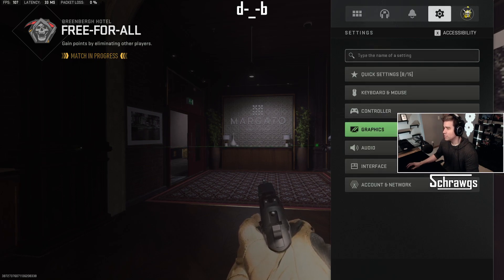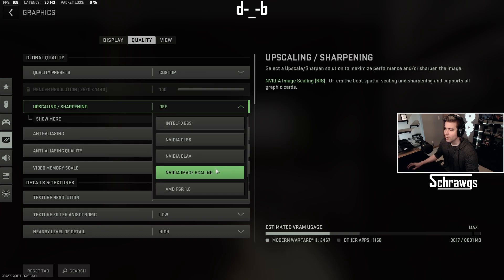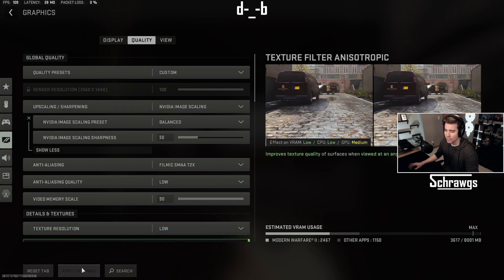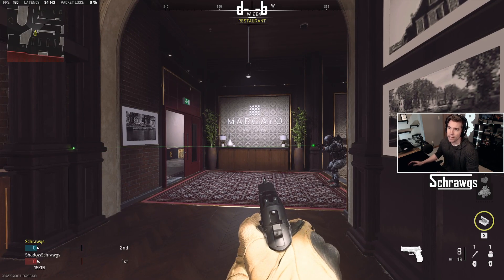I have switched over for the time being, just because of the FPS drops — right now I'm at 110 FPS with it off, which isn't great. So I've been switching over my settings to NVIDIA Image Scaling and having that at balanced. For the time being, at least, you can see my FPS shot back up to 160 and it's still showing that laser.